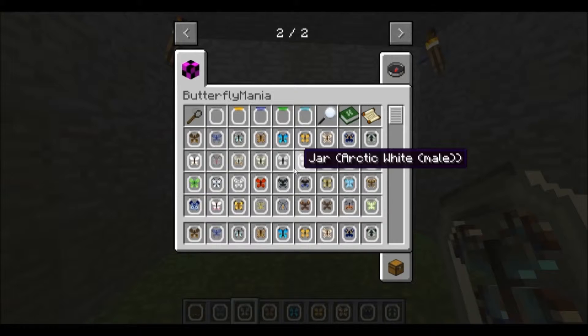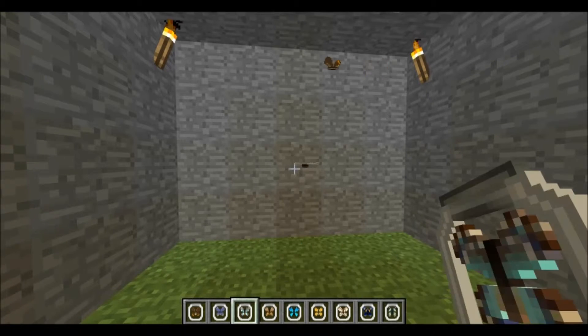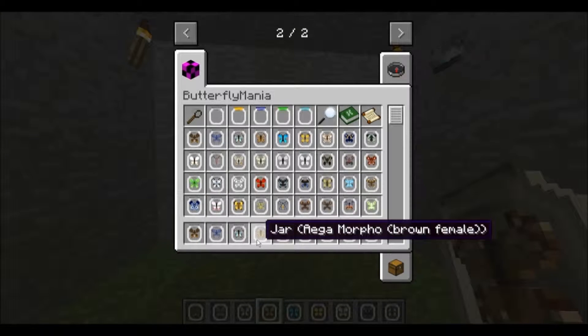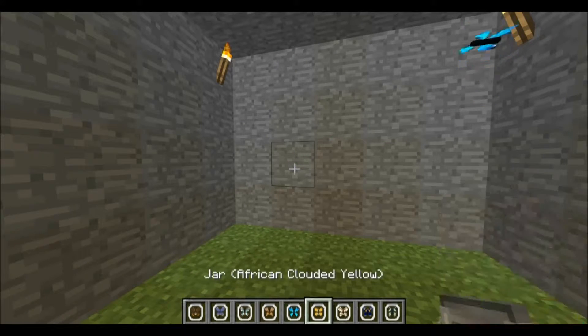We have an Agamorfo, which is a blue female. Go ahead and let that one go. And then we have an Agamorfo, brown female. Let that one go. And then we have an Agamorfo, which is a male. Go ahead and let that one go.